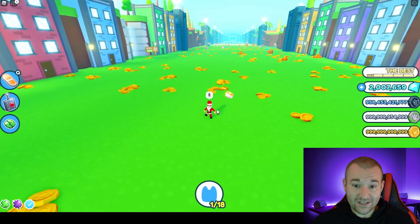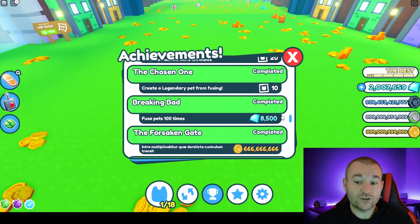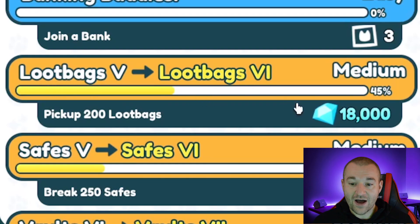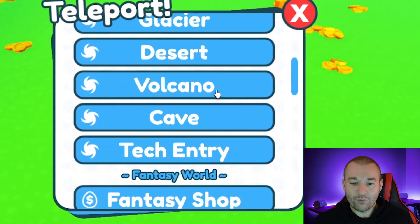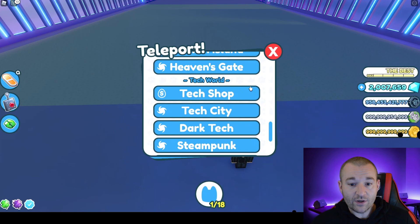I just wanted to share that because I was not expecting it. So basically, if you want to collect loot bags and complete your achievement eventually, or just get some of the awesome boosts in the bigger loot crates and gems, I'm currently on the loot bags five quest — 45% of the way through, which means I need to pick up 200 loot bags and I've already picked up 90. I'm going to port over to the tech world, specifically the tech shop.